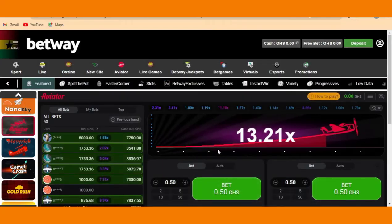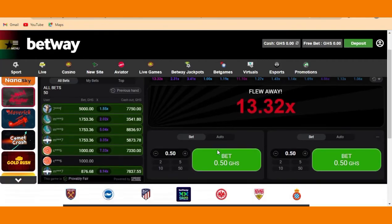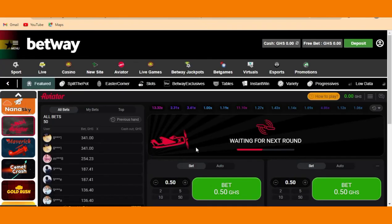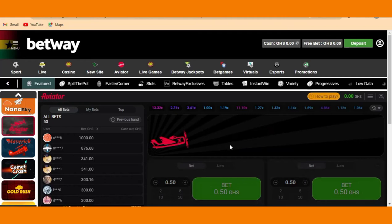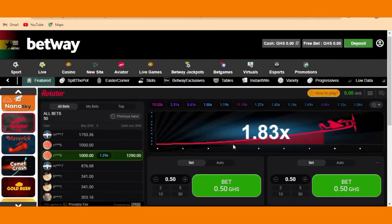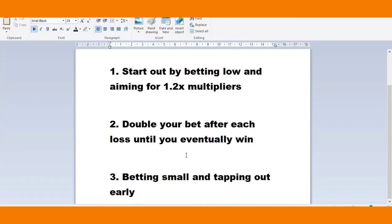When you come to these games new, what they do is introduce you by first allowing you to win the first one, so you get more confidence. Then you'll start playing more, and then it starts winning against you. So what you must do is bet small amounts and don't bet everything at once. Bet little by little and continuously until you win. Little by little, double your bet after each loss until you eventually win.